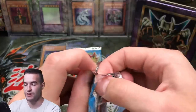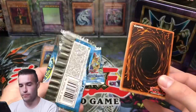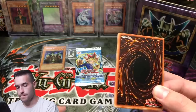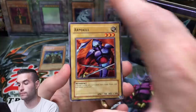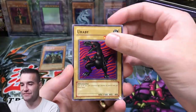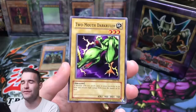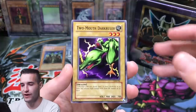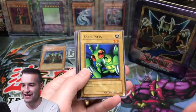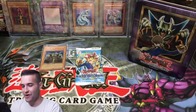This pack just ripped really weirdly. Armel. The 13th Grave. Two-Mouth Dark Ruler — the original Twin-Headed Thunder Dragon or whatever. Final Flame. Basic Insect, Rain of Mercy, Dragon Treasure, and Firegrass. We are 0 for 4, guys. Are we going to go 0 for 5? We've done it before out of tins — it happens. But sometimes we have good luck.